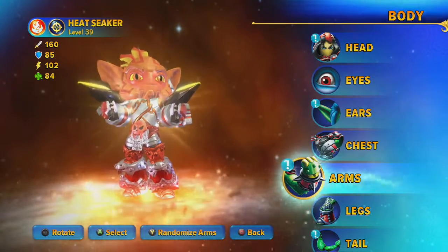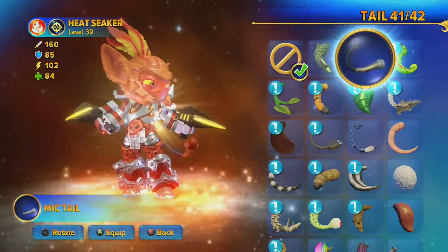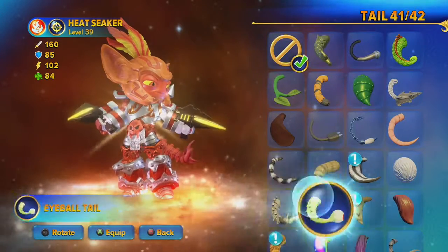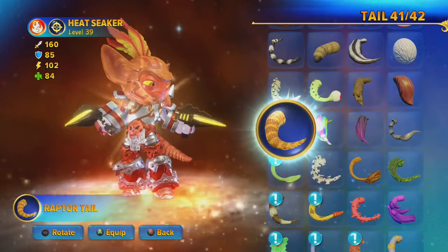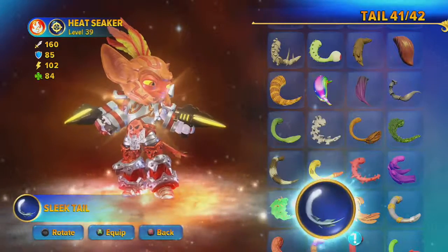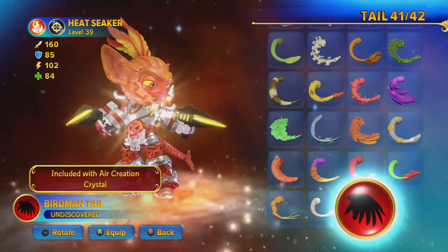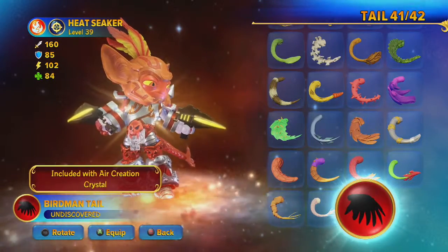And lastly we have tails — I've got 41 out of 42 tails. What's the last tail I've got to get? It's included in the air creation crystal, so I'll have to get that to complete my collection. I wonder if I'll get an achievement after I've completed them all.